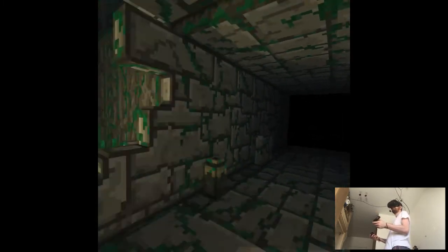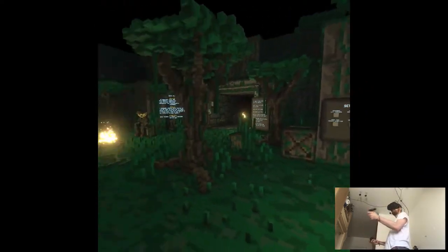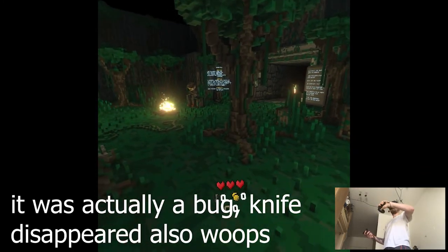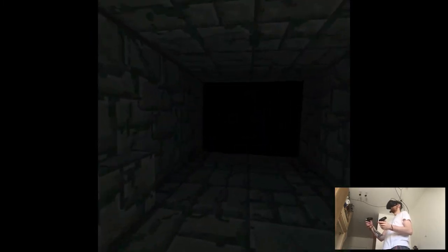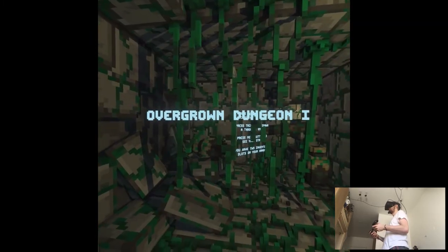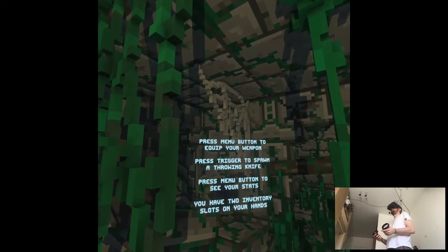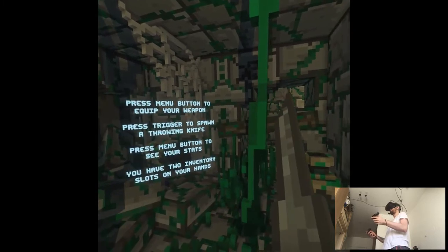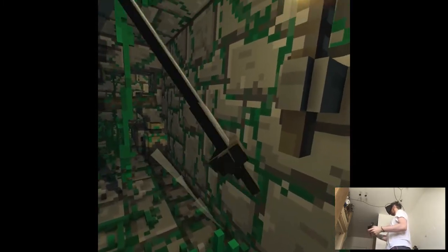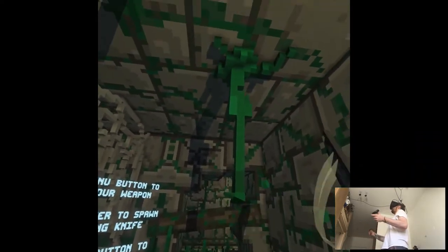Oh my god, it's a little bit dark. Where's my hand? Press menu button to equip your weapon — menu button is B. Oh, that's fun! There's also collision. That's cool.